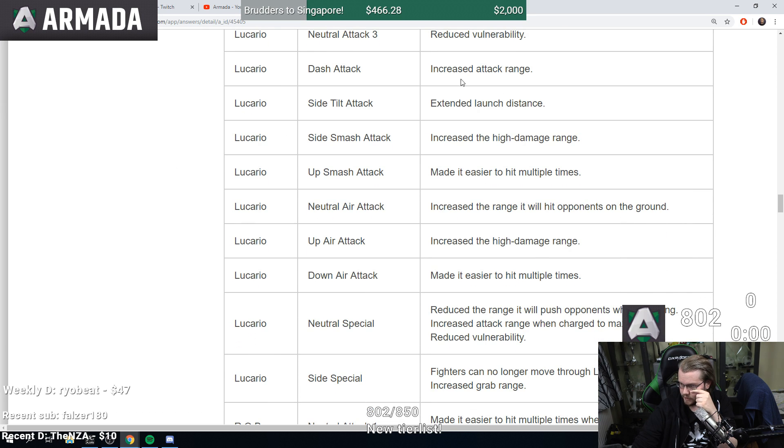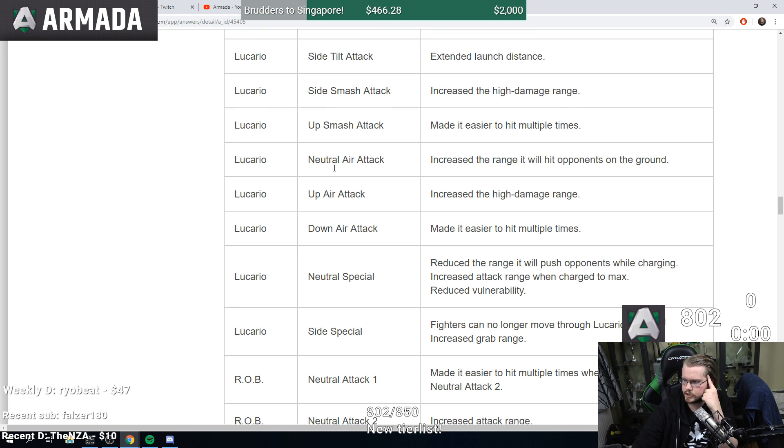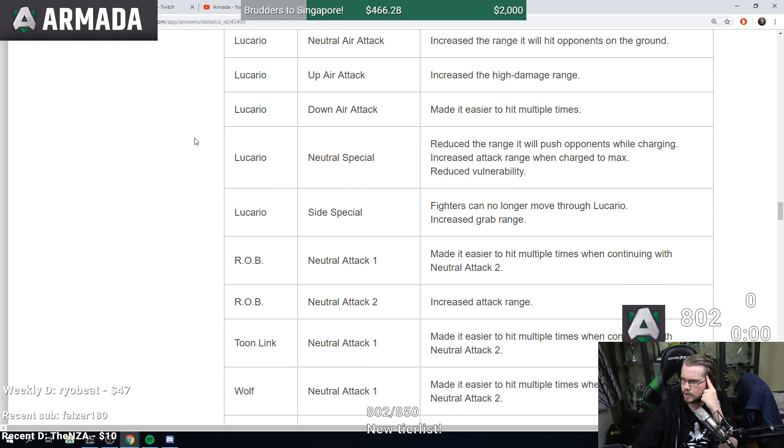Lucario dash attack increased attack range. Side tilt extended launch distance, increased high damage range. Up smash made it easier to hit multiple times, increased range when hitting opponents on the ground — a lot of moves have a hard time hitting grounded opponents especially up tilts. Made it easier to hit multiple times. Lucario has a lot of buffs.